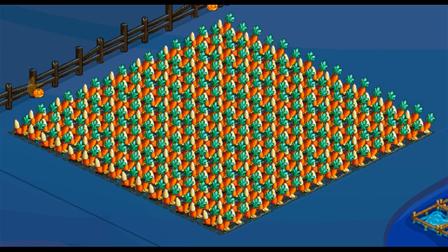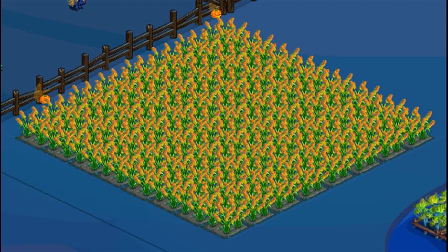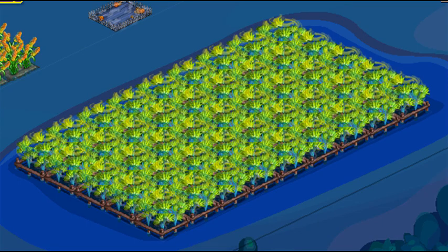Finger Carrot is a 30-minute land crop. The bushels are needed. Halloween Special Grass is a 30-minute land crop. The bushels are useless. Illuminous Plant is a 30-minute water crop. The bushels are needed.